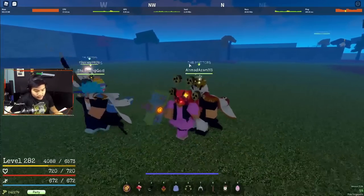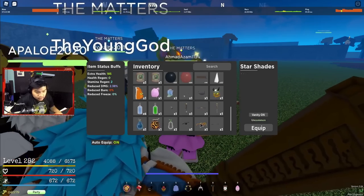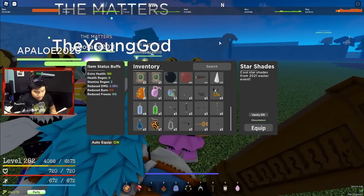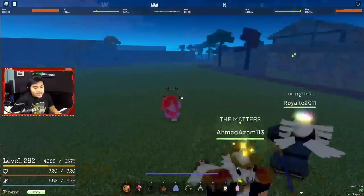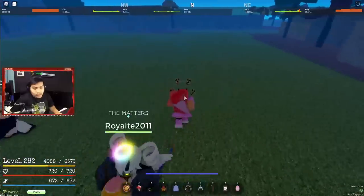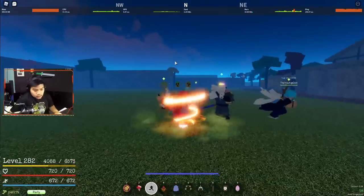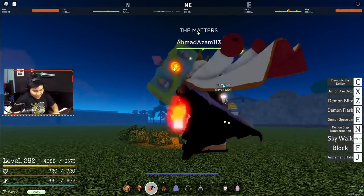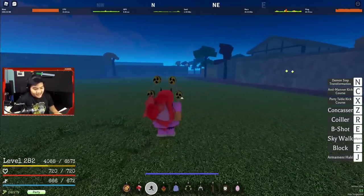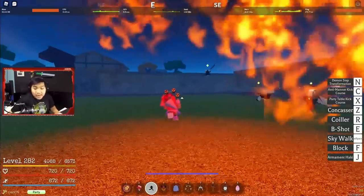Sama tadi golden egg dapet kacamata - kita gak tau nambahin apa aja, ntar-ntar kalian liat di trailer aja. Itu untuk Elo Island. Satu lagi Coco Island - Coco Island tuh buat kalian ngerubah si black egg menjadi Demon Leg. Ntar gue akan showcase, kalian tungguin ya. Bakal gue showcase itu Demon Leg dan gue akan kasih tau sekaligus gimana cara ngubahnya.